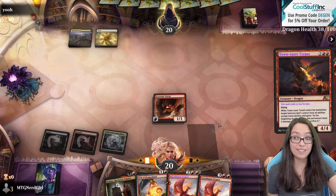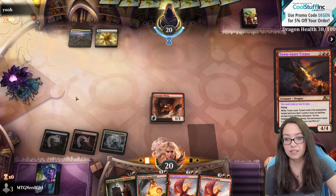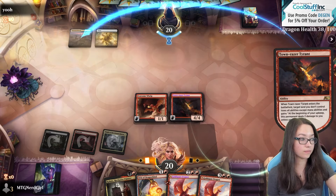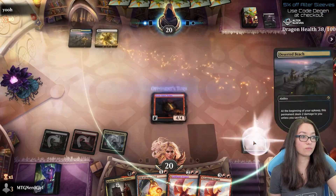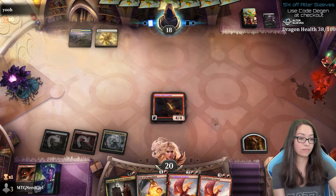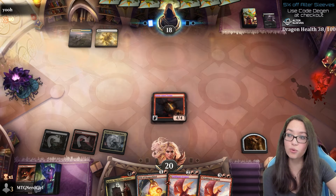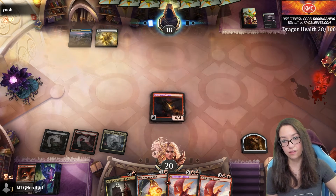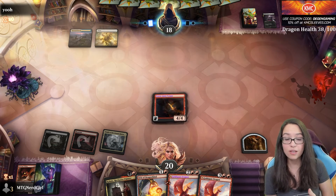Getting another trigger on these Goldspan Dragons is going to be sweet, because even if they Divide by Zero them, we still get that discount. It's going to be tough to deal with — it's going to be great. Scoop time? I certainly hope so — they do have something here. They chose to kill that rather than the Tyrant. They must not be scared of the damage.